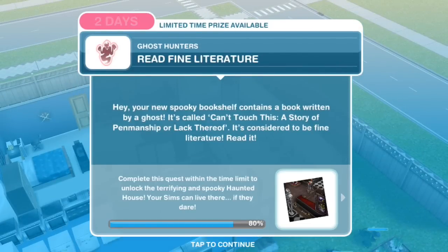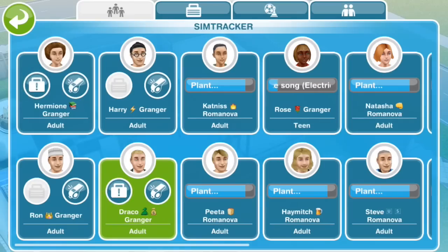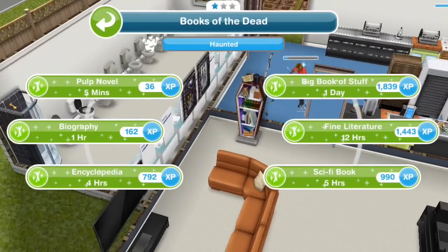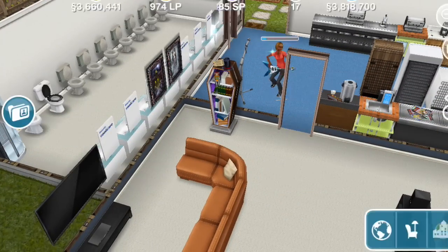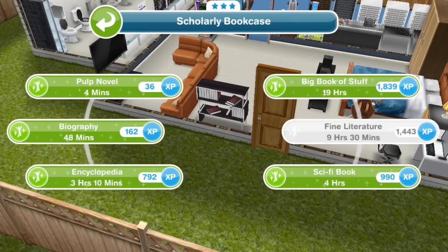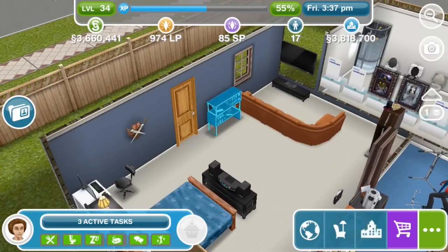Read fine literature. Your new spooky bookshelf contains a book written by a ghost called 'Can't Touch This' — a story of penmanship or lack thereof — and it's considered to be fine literature. Read it. Note that the spooky bookcase is only one star, so fine literature takes 12 hours. But if you use a three-star bookcase, it's only nine and a half hours, so if you have a high-star bookshelf you'll get to shave a couple of hours off. Good tip.